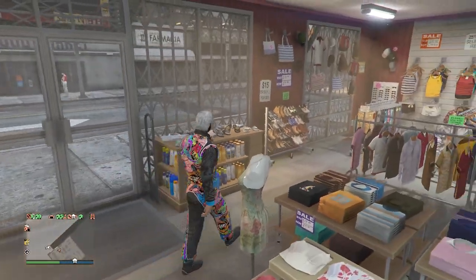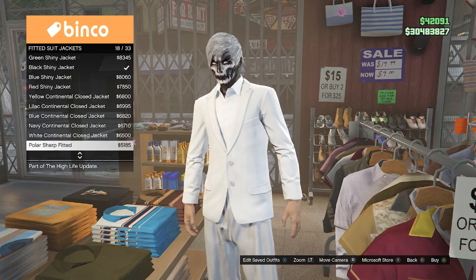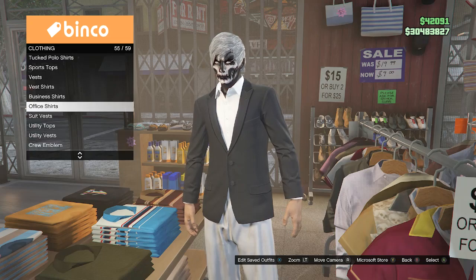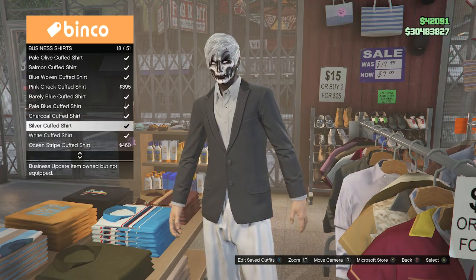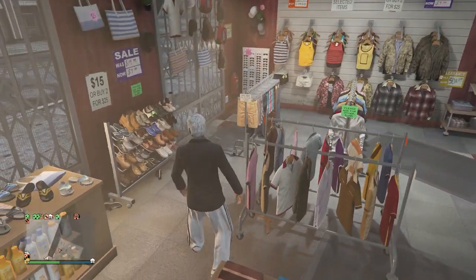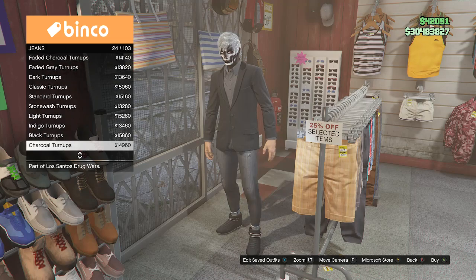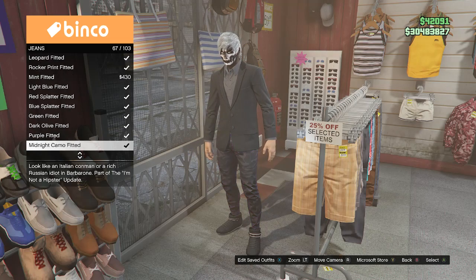At the clothing store, go to the top section, scroll down to fitted suit jackets on slot 4, and scroll down to slot 25 which is the black sharp fitted. After equipping that, back out of fitted suit jackets, scroll down to the bottom to business shirts on slot 54, and scroll down to the charcoal cuffed shirt on slot 17. After equipping the charcoal cuffed shirt, back out of tops — you'll see the pants changed but you're still wearing the racing shoes. Go to the pants section, click on jeans on slot 1, and find the midnight camo fitted jeans on slot 67.